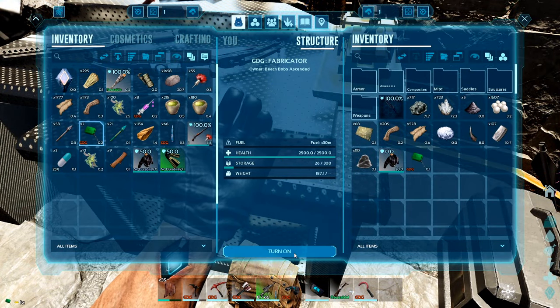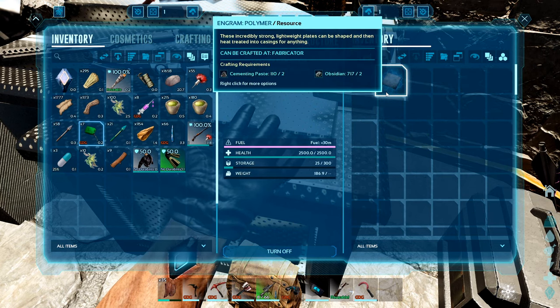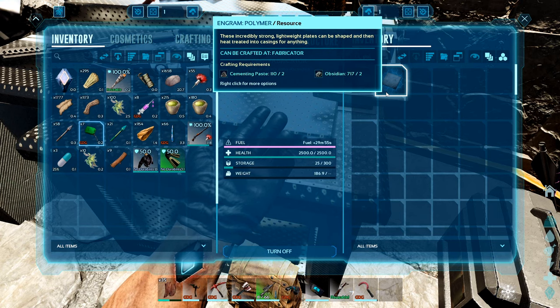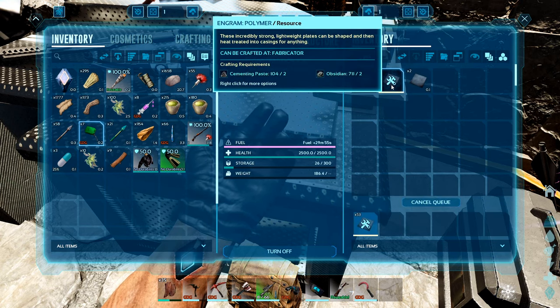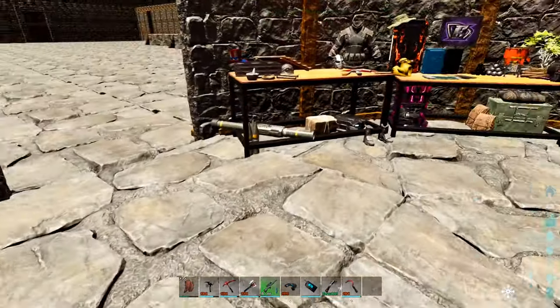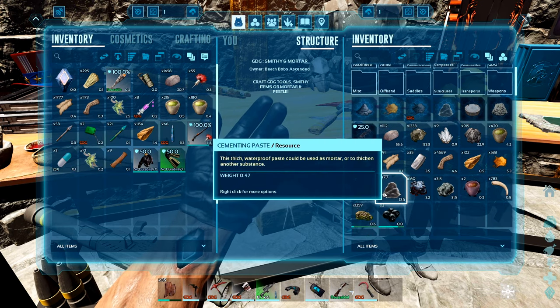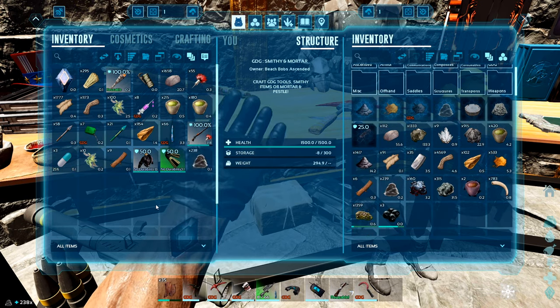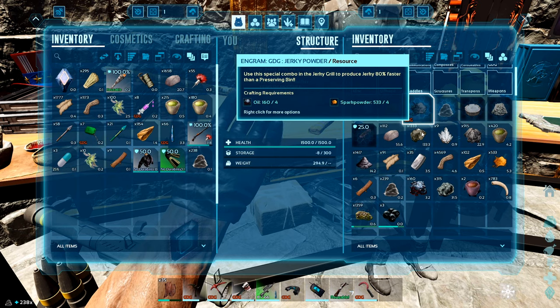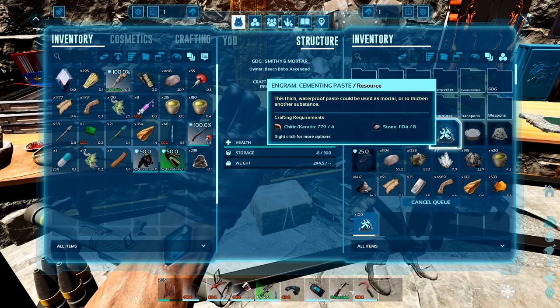Let's throw this in here, turn this on. I have cementing paste in here, a ton of metal, crystal, and stone. Alright, let's make more paste.